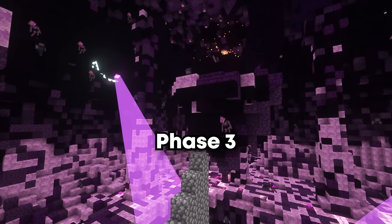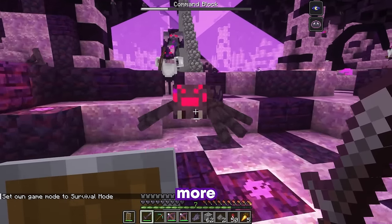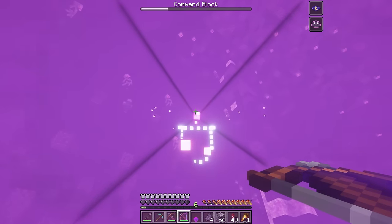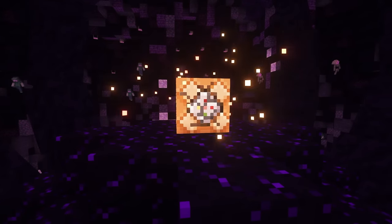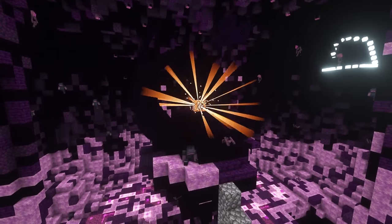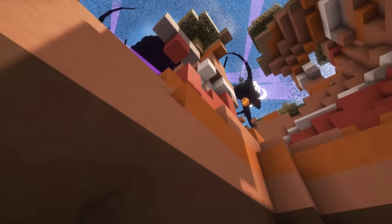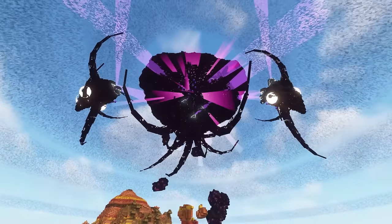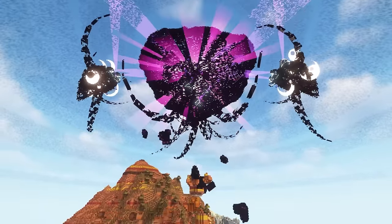Phase 3. The wither heads awaken, the tentacles are brought back to life, and there are now more and more powerful mobs all targeting you. Take down the heads, avoiding their purple beams. Defeat the mobs once more, then approach the command block to deal the final blow. As you are teleported back outside, you are rewarded with a withered nether star as you also watch the beast fall down once more — this time, for good.